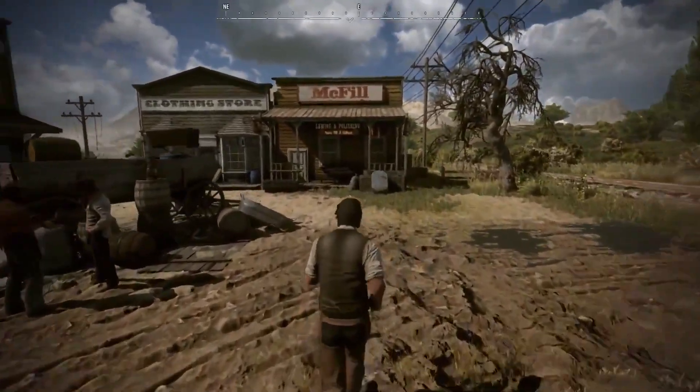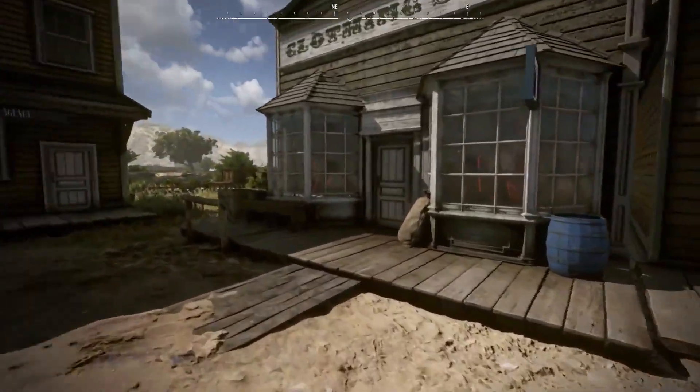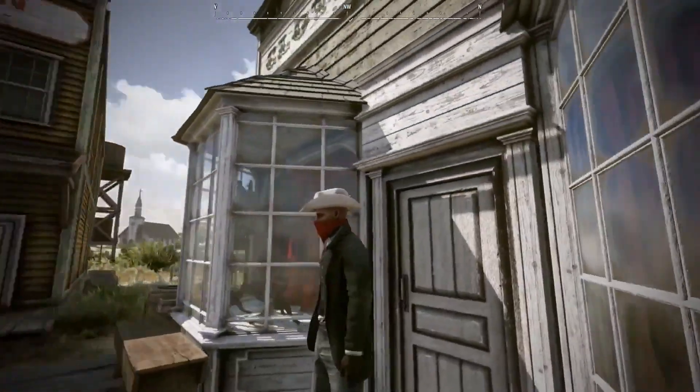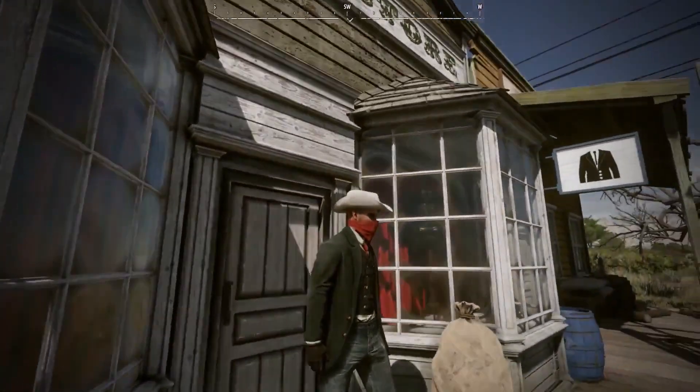In a clothing store, you can change clothes or buy a new outfit. We'll go to this clothing shop right over here, and instead of looking at the interface, we'll just show you this new outfit we got — complete with a red bandana and white hat, so we look kind of badass.